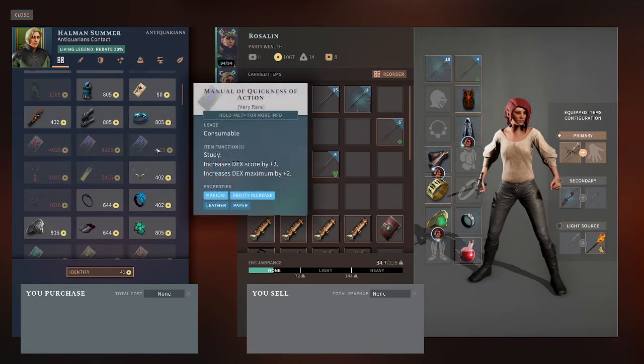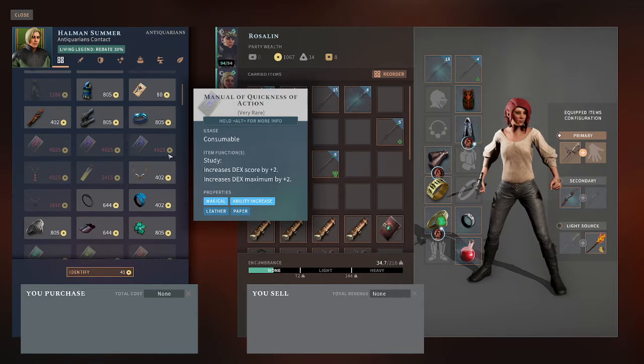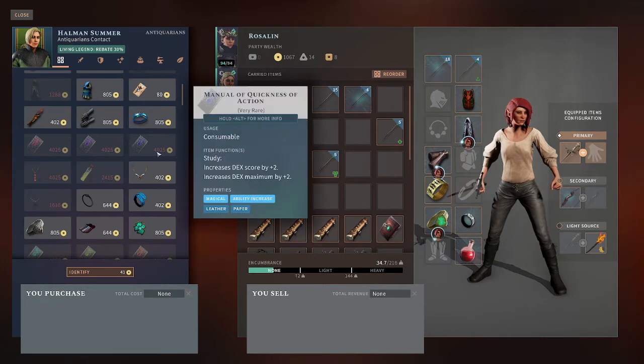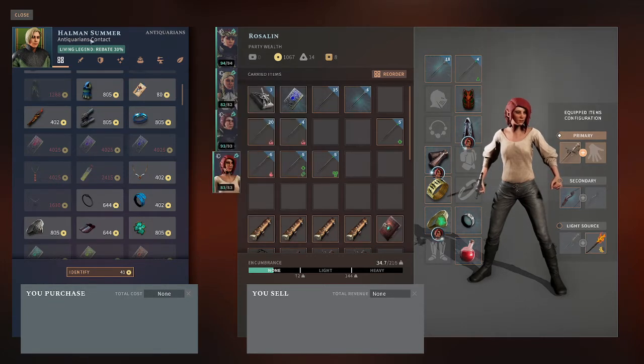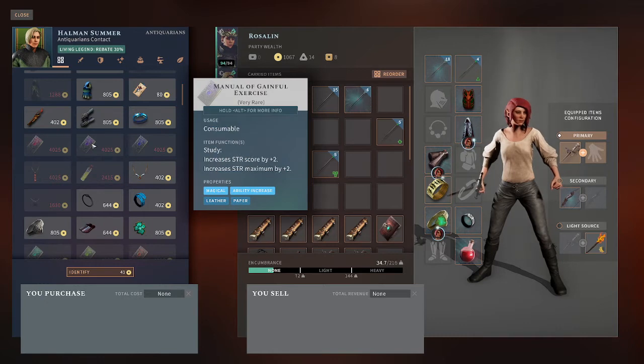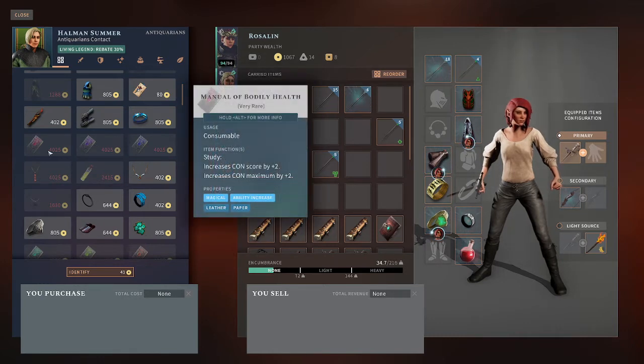But if you go down here, you can see that the manual of quickness of action is 4,025. These resupply every day, so as long as you've got the money you can buy these. At this contact, Helm and Summer, you can get dexterity plus 2, or strength plus 2, or con plus 2.